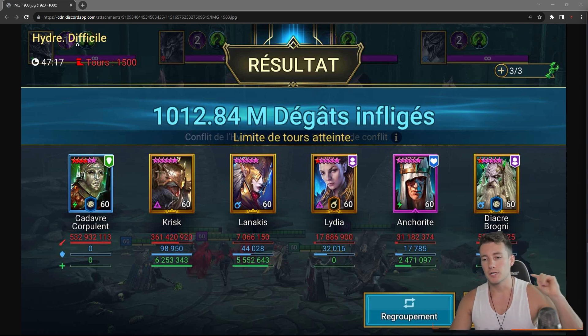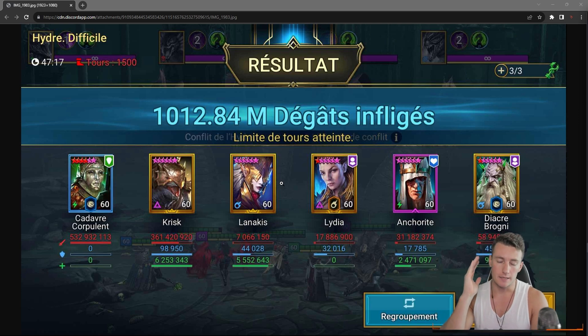We are on hard mode here. What I'm going to show you will work on normal as well. For Brutal and Nightmare you're going to need some different champions which I don't have, but we'll be talking about all of that. We're also going to talk about each Hydra head - which one we want to prioritize, which one to kill first. I'm going to explain it in a very simple way so that as many of you as possible can use this team and plan for Hydra Clash.